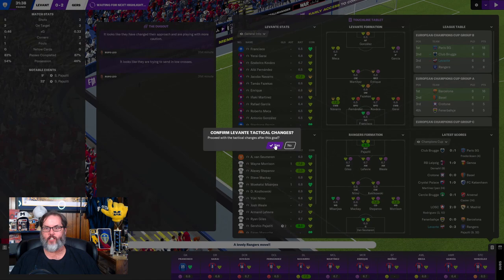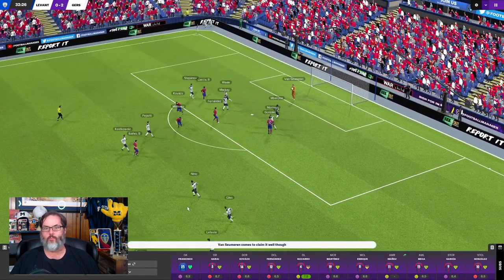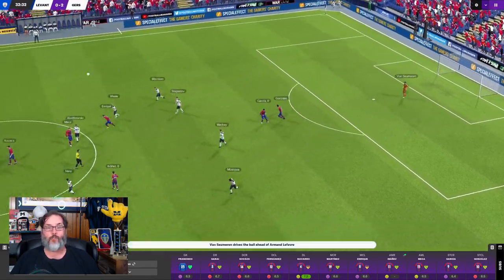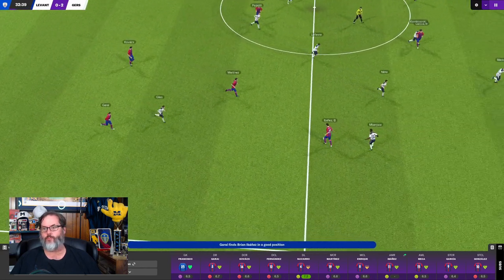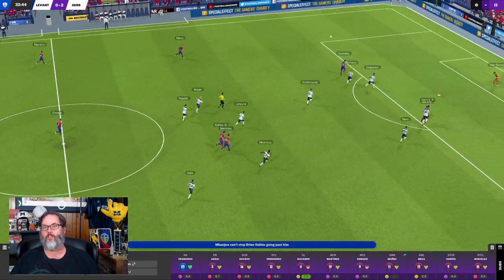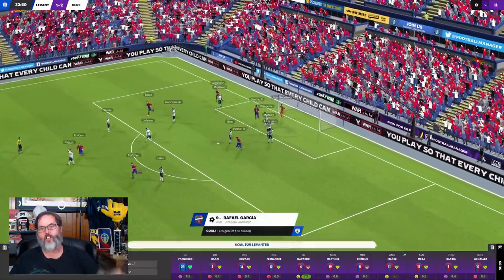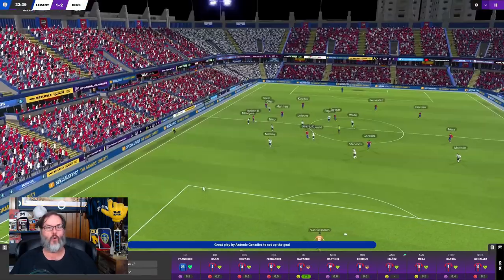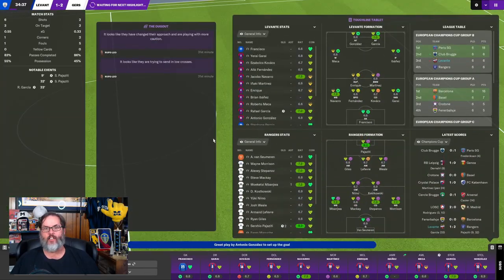I am not happy. Let's demand more. Mecca puts it into the box - easy save for the keeper, but at least we had a play into the box. Big ball out, Gonzalez is on it, squared in - the header! Garcia gets his fourth and we get one back real quick. It's Levante 1, Rangers 2. And I will be happy with that.